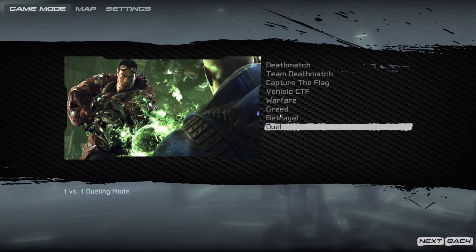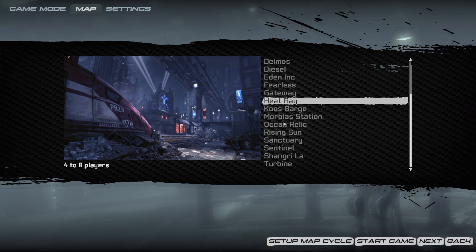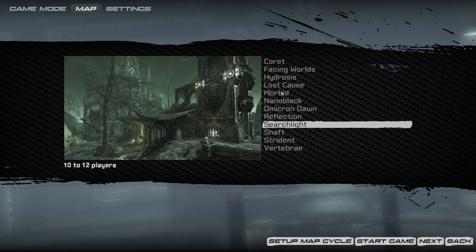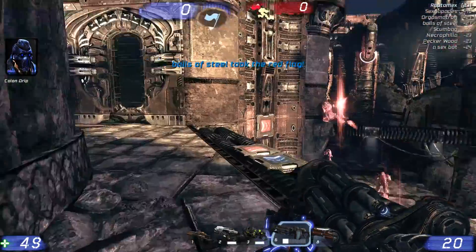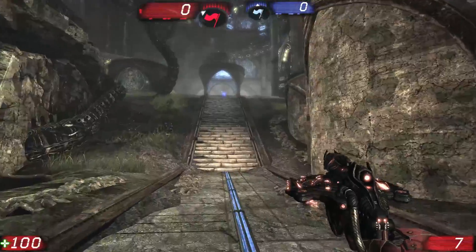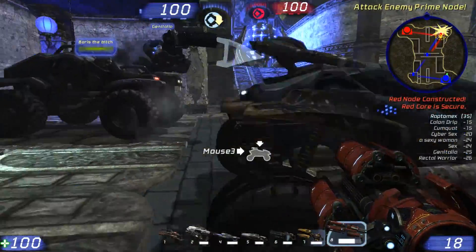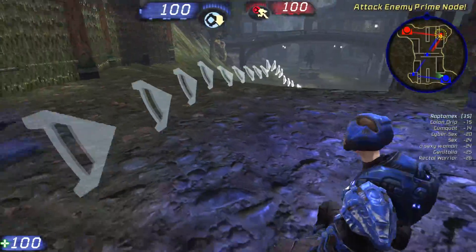Without the community map packs, I found the vanilla map selection to be quite low compared to previous games. There's a handful of maps for each game type, but the selection is just lacking. Weapons, health, and armor are still scattered around, as are power-ups like shielding and a damage amplifier. If you enjoyed having hundreds of maps to choose from in Unreal Tournament 2004, you're going to be quite disappointed here. The translocator does return and functions exactly the same as it did in previous games — you use it to transport where the transport module lands.